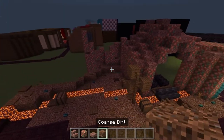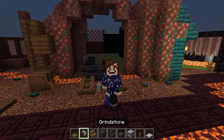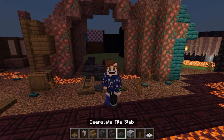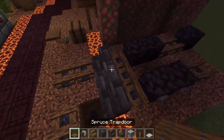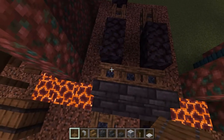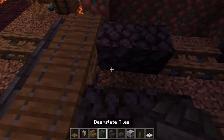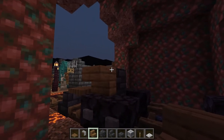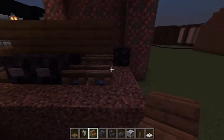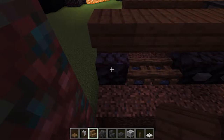Now we're going to build the train. Grab a spruce trapdoor, a grindstone block, spruce stairs, deep slate tiles, deep slate tile stairs, and deep slate tile slabs. We also need a lodestone block, some levers, and an iron trapdoor. Come to the actual campfires and place three spruce trapdoors, then build two deep slate tiles in here. Then do spruce stairs going all the way along the side of the train — this is the engine section.